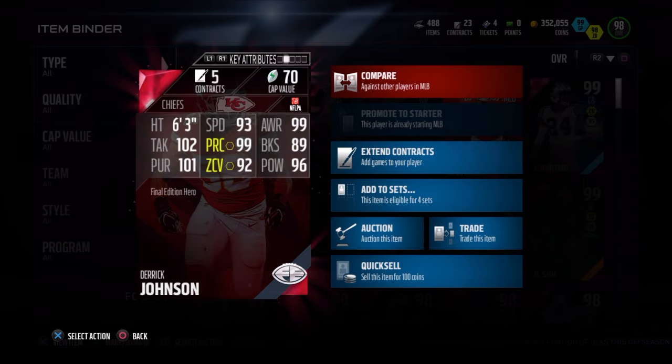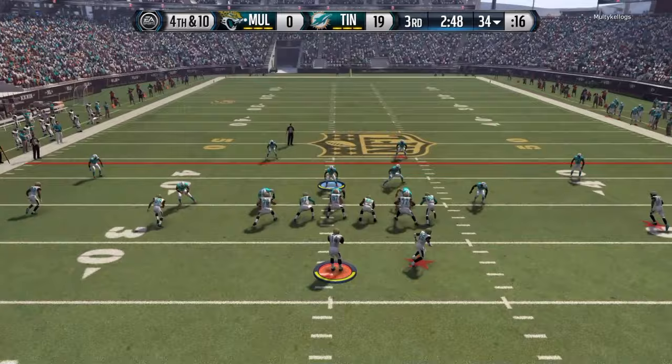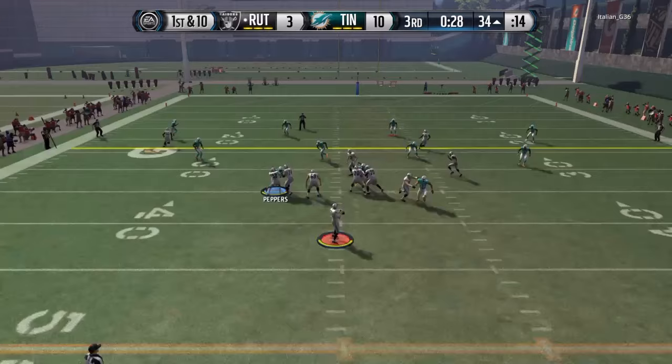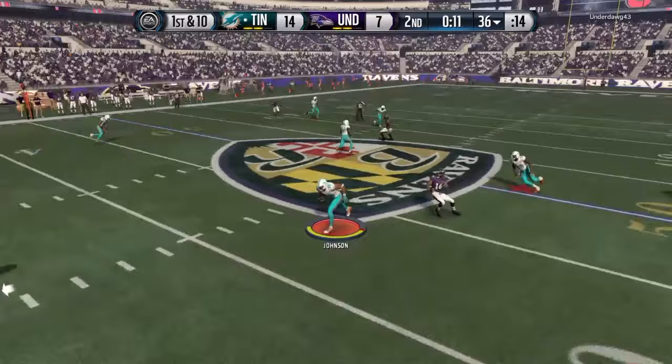Derrick Johnson is one of the best linebackers in the game overall, without a doubt — amazing stats. The first thing I tested was his zone defense, and he is very, very dependable in a zone defense scheme. I do have a 90 zone defense style, so that makes it even better, but even without it he's going to play just as well for you. With that 80 catch and 92 zone, he was very aggressive, jumped so many routes, and got so many picks for me — excellent in zone defense.